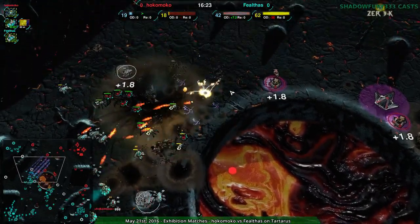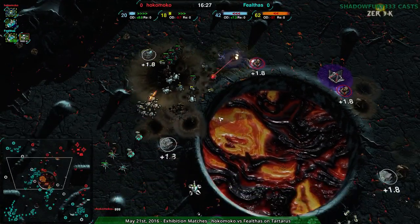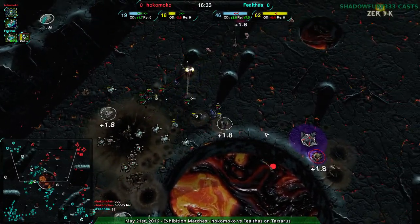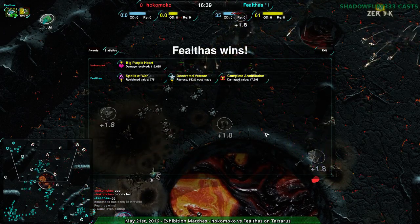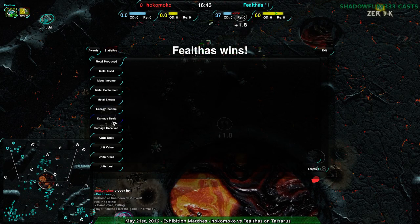This is working out beautifully for Felthas — very nice setup of Recluse, really ripping apart those ducks. Wow — that worked out beautifully. Very nice turnaround. It looked like Hokomoko was going to make Felthas' life difficult, but of course, infiltrators are a thing the Spider-Bot Factory has. Very beautiful use of that. Not only a comeback, but a very nice push — it was a bit stalemate-y for a while, but that was the thing to push it. Very smart move there by Felthas.